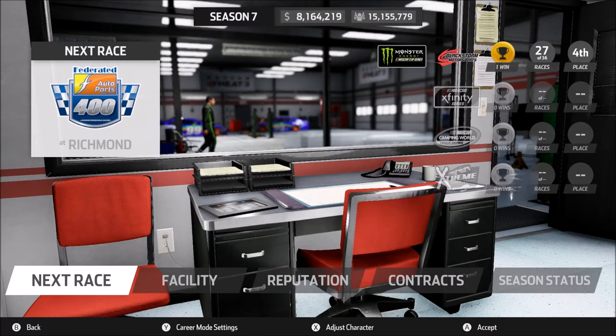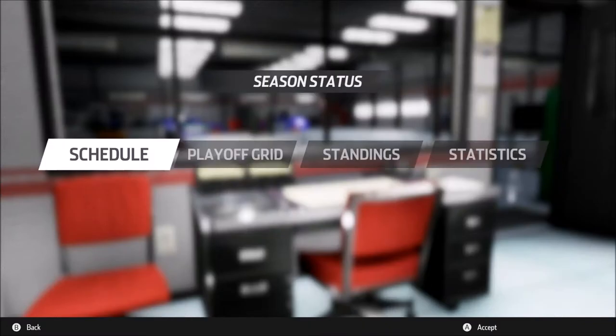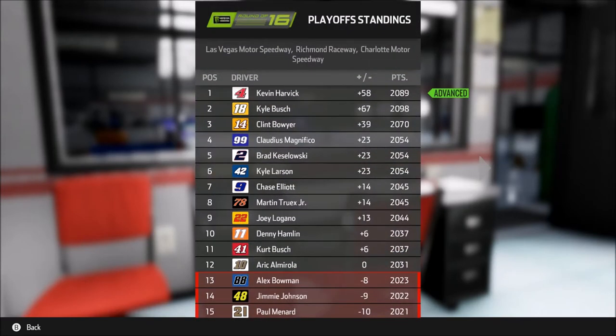That victory would have guaranteed our spot into the next round of the playoffs. So now we're going to have to run hard at Richmond and either go for the win or have a great points day, because we already know that the third and final race of this round of the playoffs, we will be simulating. It's going to be into the hands of the AI, and we'll probably finish around 16th to 18th at best.